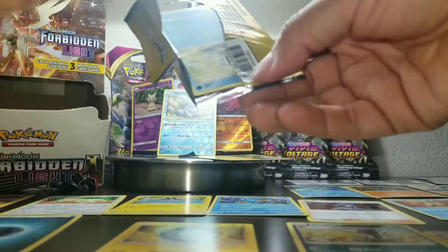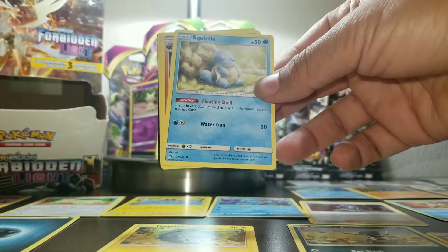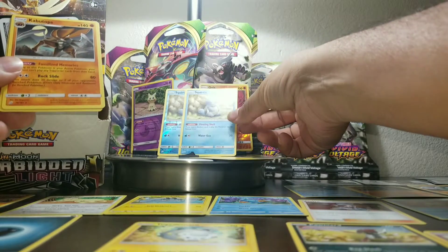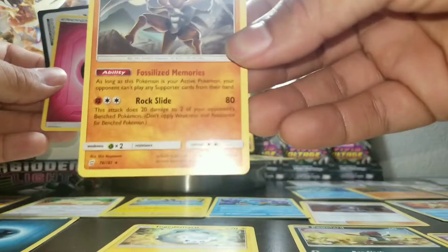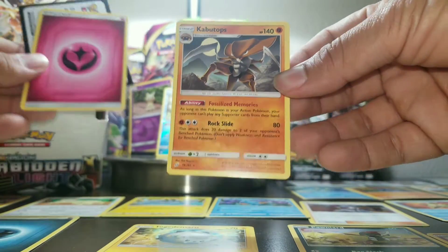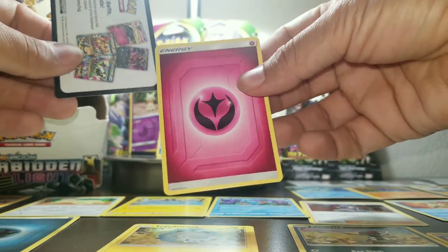Is this another Squirtle? Dude, we got another Squirtle! So we got two Squirtles now — a reverse holo Squirtle and a regular Squirtle. And we got a Kabutops, which is awesome — check out Kabutops! That's a great find. Very happy with Kabutops. We also got some pink energy.